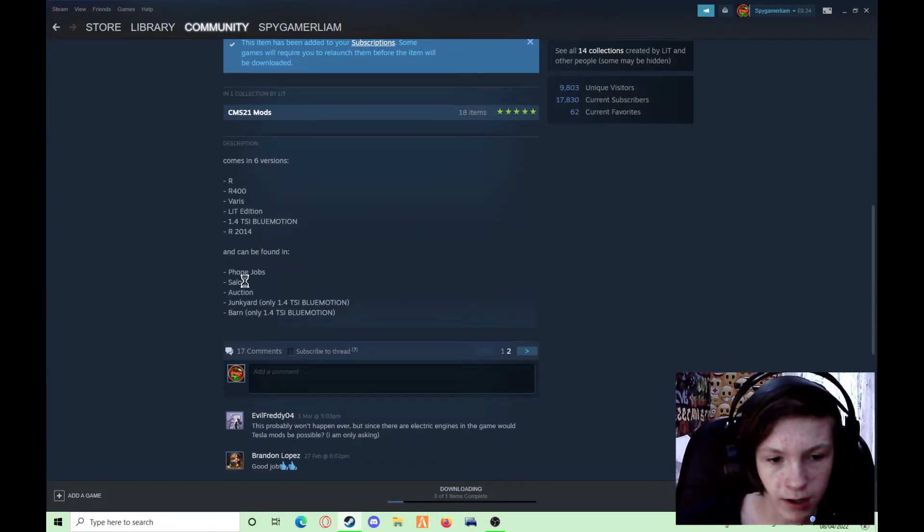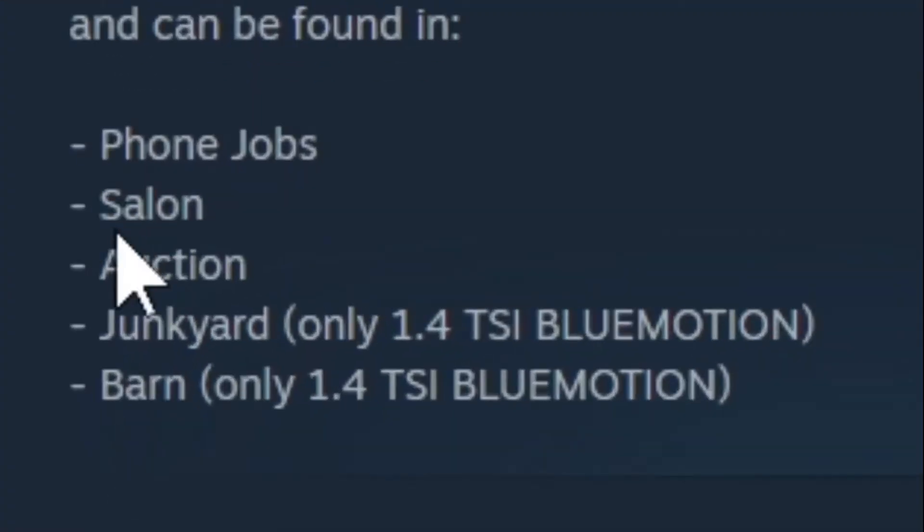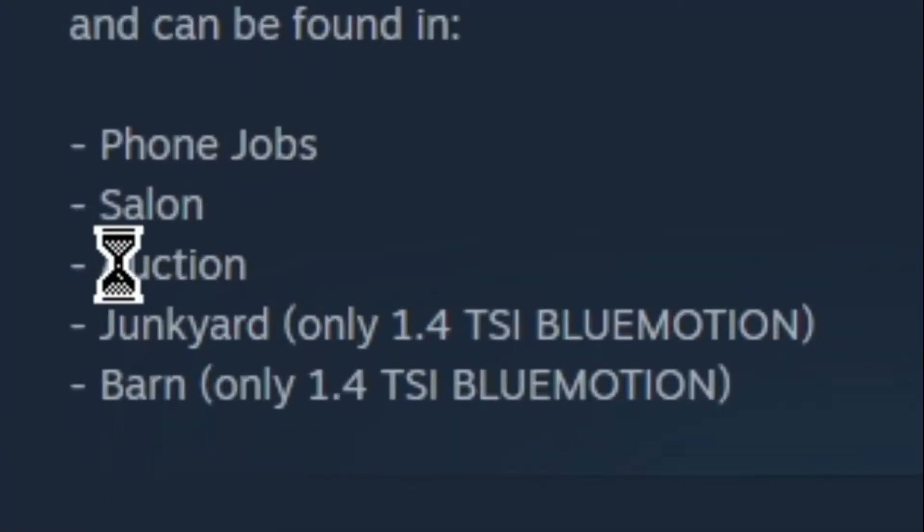It will show you where you can get the modded car in-game - you can find it through jobs, the salon, the auction, the junkyard, and the barn.